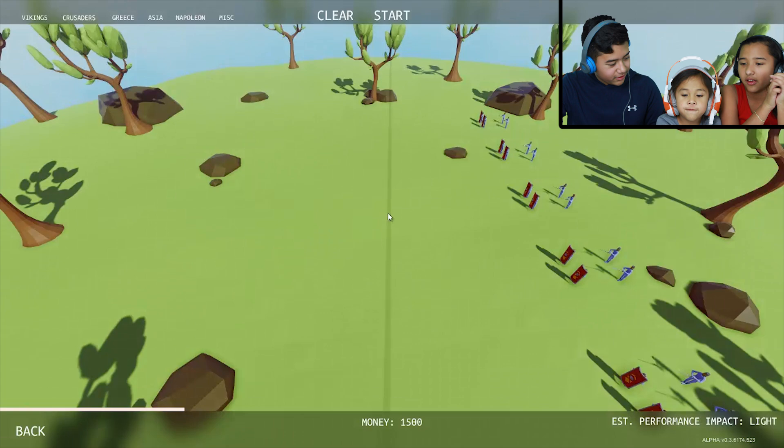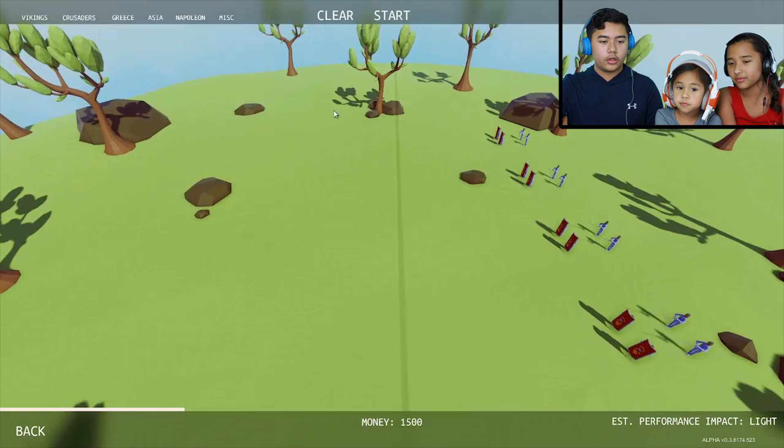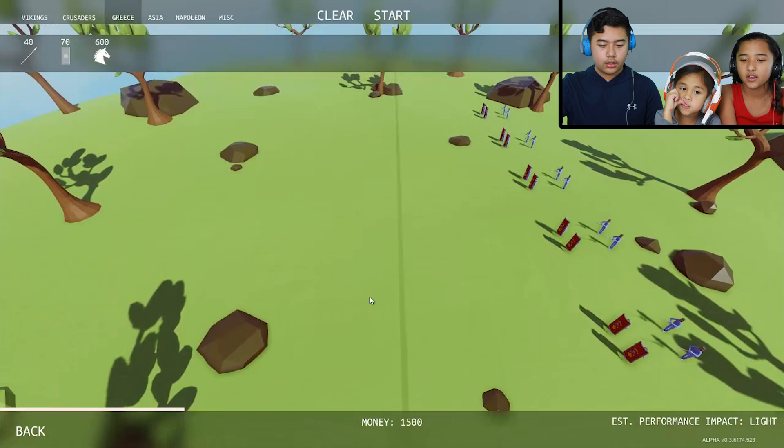Oh no Ethan, they have shields! They have shields and — I think that's footmen. They have knights! They have swords. We can put some shields too. Let's go to Crusaders. No, just a few — it's in Greece. Go to shields and let's put... there we go.